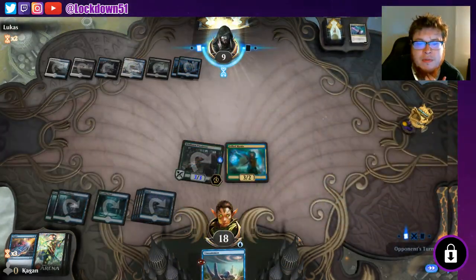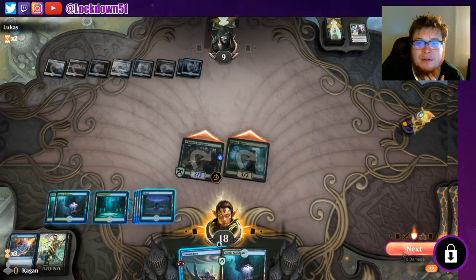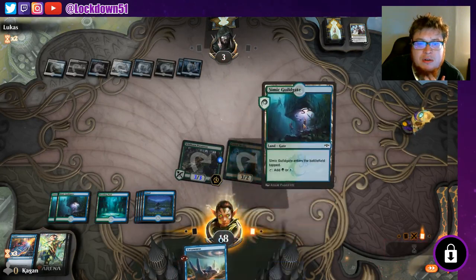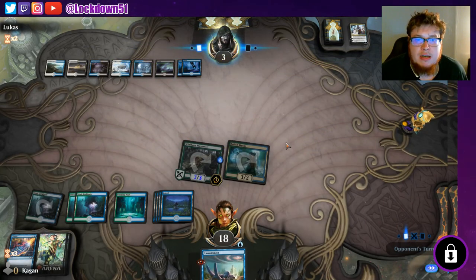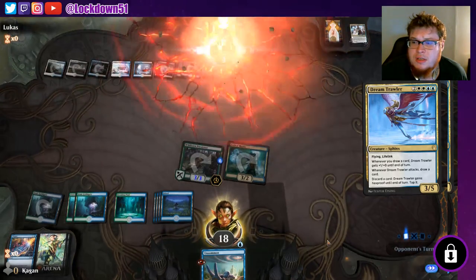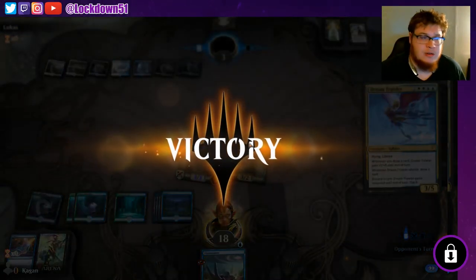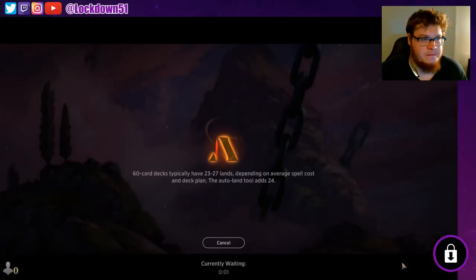They were waiting so long for that Teferi. That's a bummer - too bad we didn't have a creature, we could have just killed them this turn. If we had a creature we could have flashed it in and pumped up Wildborn Preserver. Now we just gotta dodge a couple removal spells, but we've got an Unsummon, we can bring something back to hand. Discard a card against hexproof - this doesn't help you. You're dead. Even if they make it hexproof, we just have the board anyway. Cool - we'll play one more game here. We're doing pretty good, let's run it back.